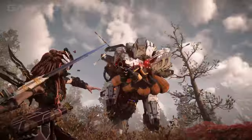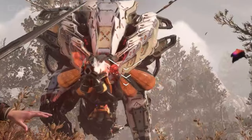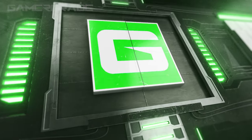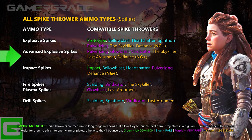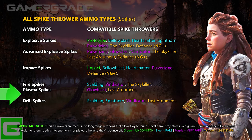As a general rule, you want to keep your target at around medium range and line up the lowest smallest chevron of the reticle to be just above the point where you want the spike to land. There are a total of six different types of spikes available for Spike Throwers: Explosive, Advanced Explosive, Impact, Fire, Plasma, and Drill Spikes.